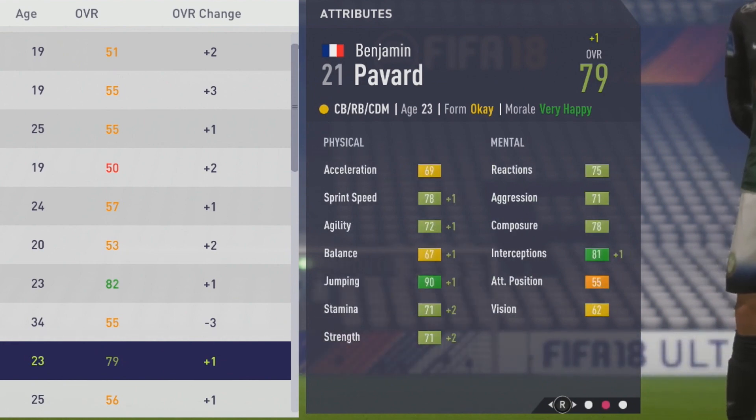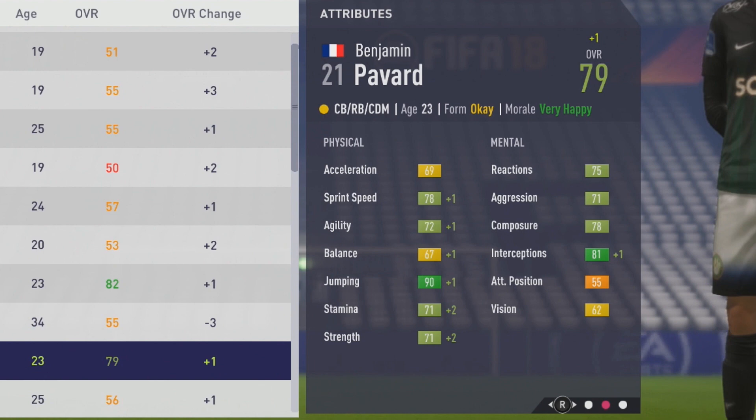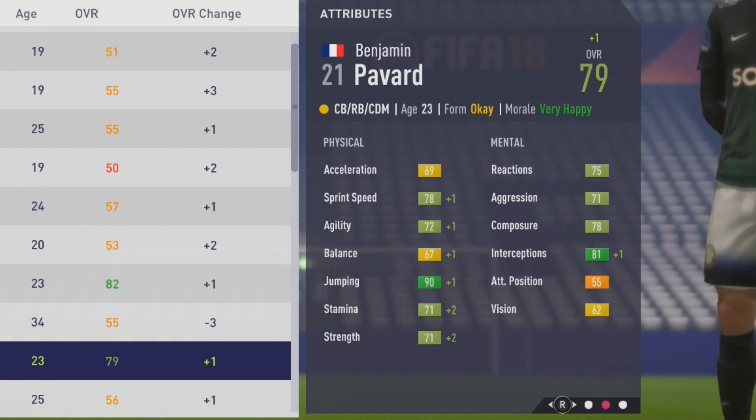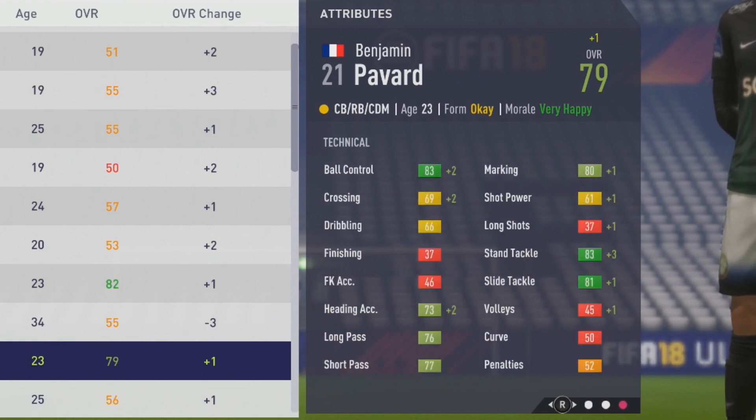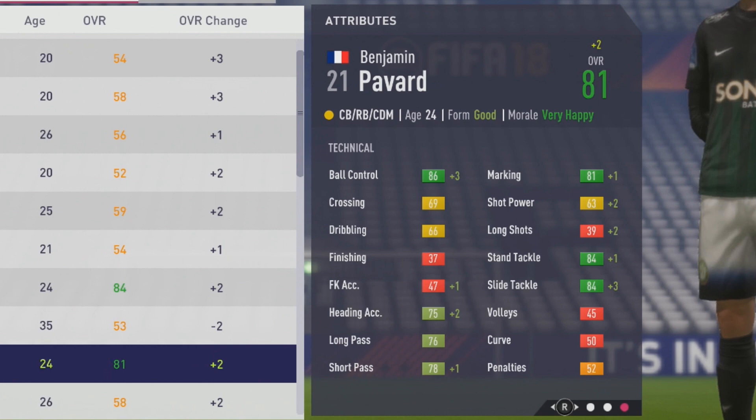Now up to 79 overall at age 23. Sprint speed, agility, balance, and jumping all up by a point; stamina and strength up by 2; and a plus-1 to his interceptions. Moving on to his technical growth: ball control and crossing up by 2 points, plus-2 to heading accuracy, plus-1 to marking, shot power, long shots, and slide tackle, along with a plus-3 to his stand tackle.